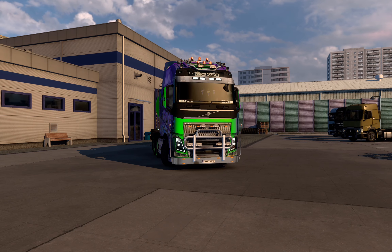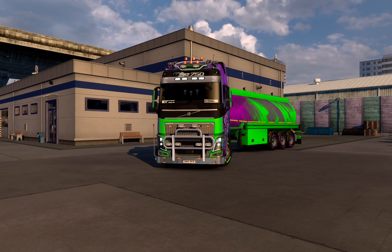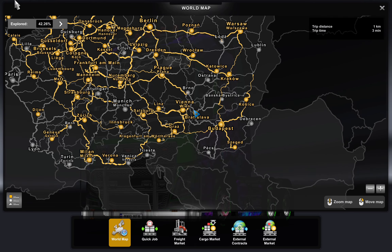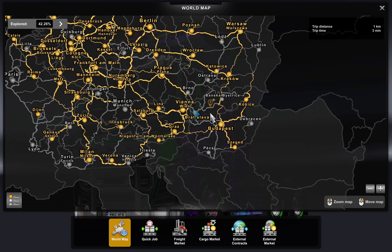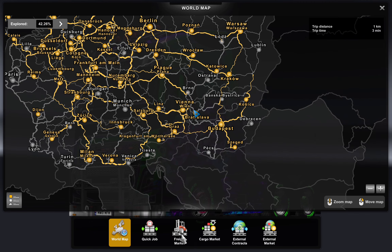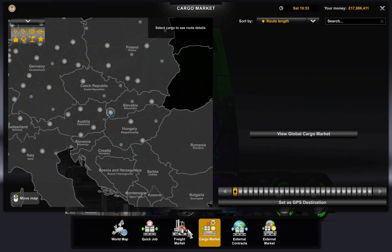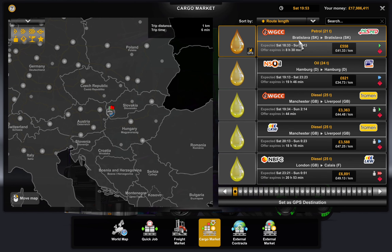What I'm gonna be doing in this video today is pretty much take the very shortest job we can ever find in this game. I'm already in this city — if you look on my map it's called Bratislava. We're gonna pick a job here and then quickly drive it, using my trailer as well as my truck.